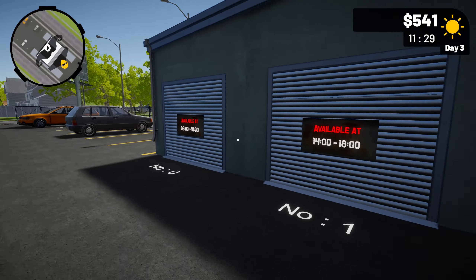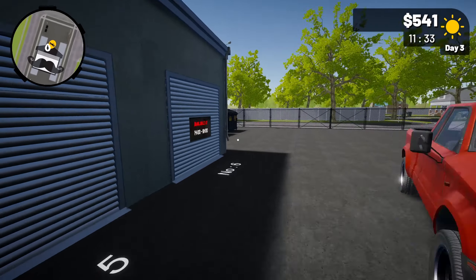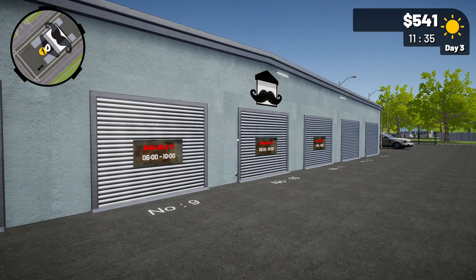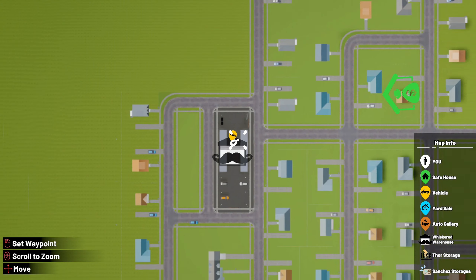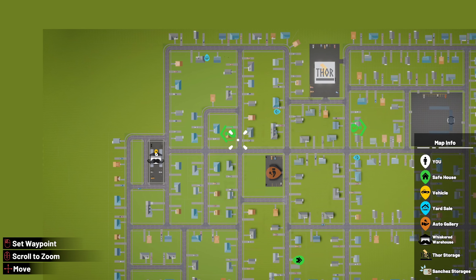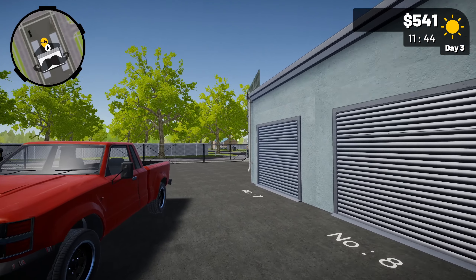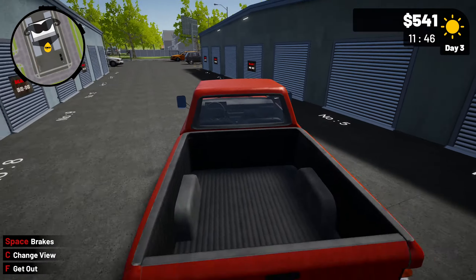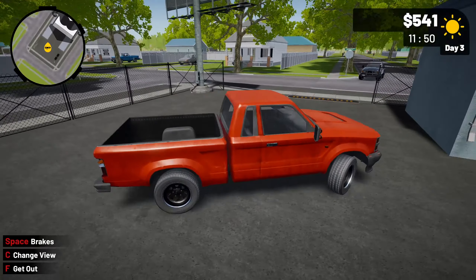Looks like we've got a couple auctions at 6 o'clock and a couple at 1,400, which we're a couple minutes away from. Why don't we go check out one of these houses for sale real quick? I want to see what one of those looks like while we're waiting. We've got a couple minutes to spare until the auction starts.